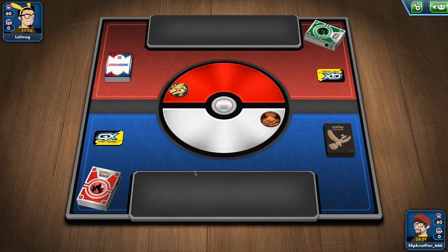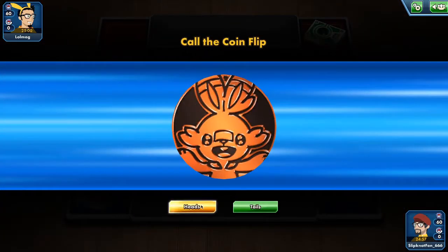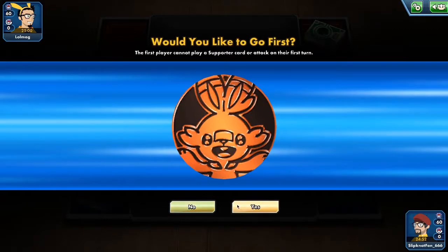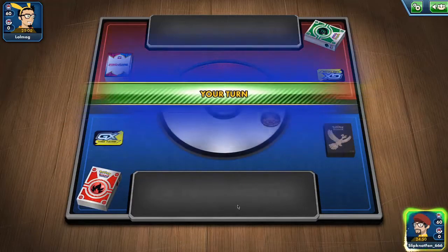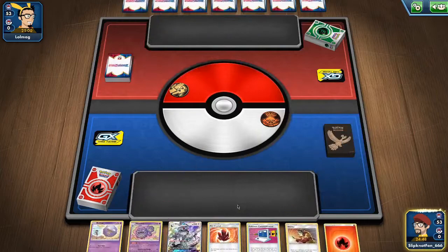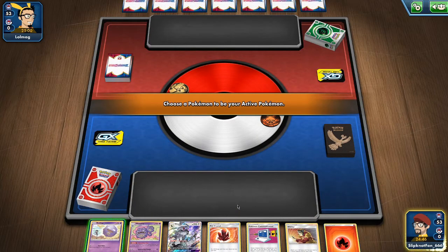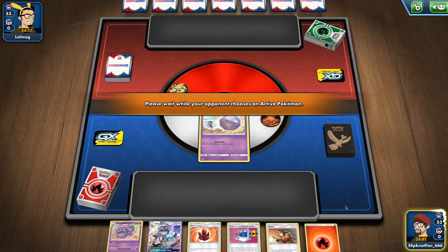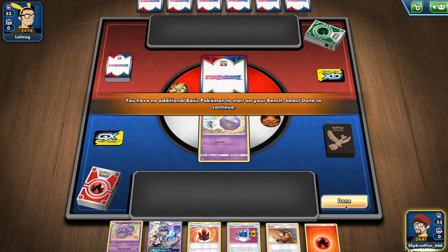Alright, it seems like we're going against a Crobat deck. It also has a Pikachu coin, so it could be a distraction. But of course this deck isn't really about the weakness — it works fine even if you can't get weakness damage in. It's a nice bonus, but not necessary.